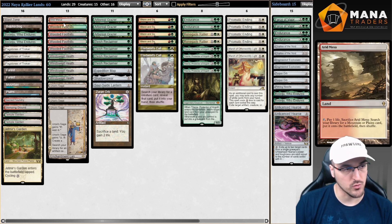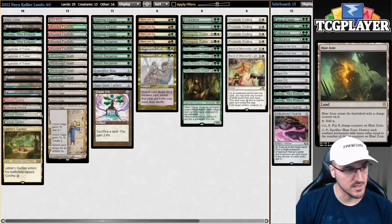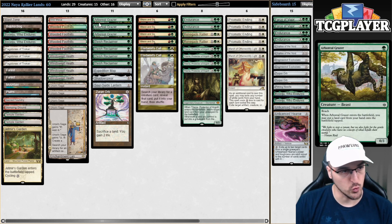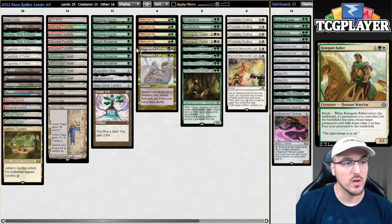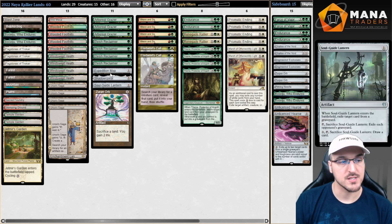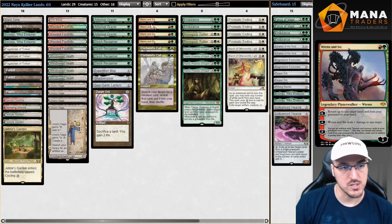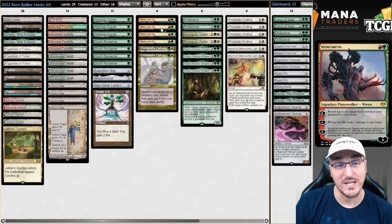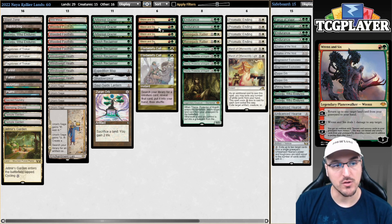I'm really wishing I could make room for Fetchland number 10, but the mana base is a little bit too taxed. Rallier also works really well getting back your Elvish Reclaimer, getting back your artifacts if they get destroyed by something like a Force of Vigor. And the most powerful interaction is that you can actually get back your Renata Six, which is very, very powerful.